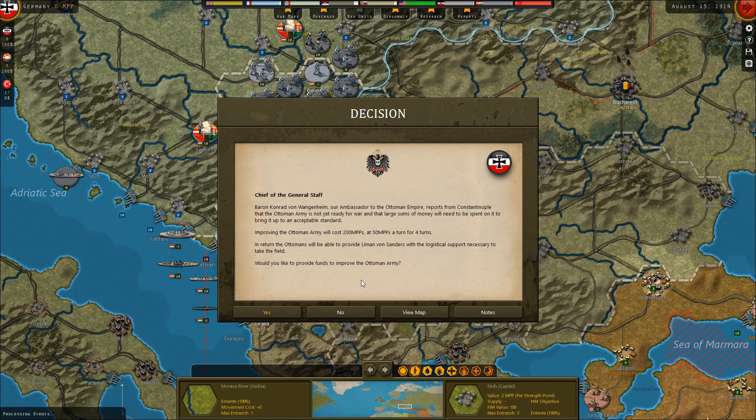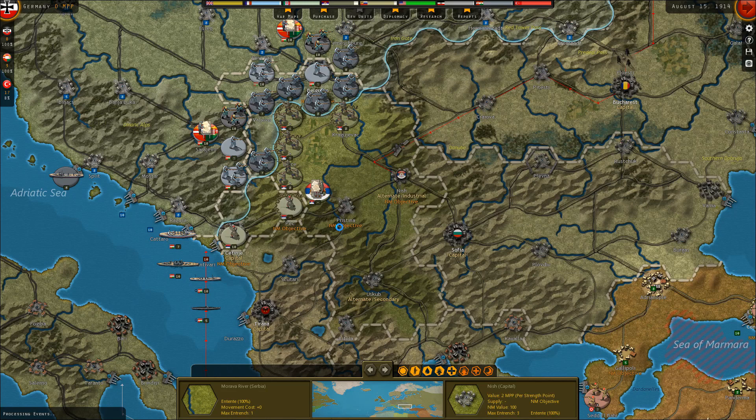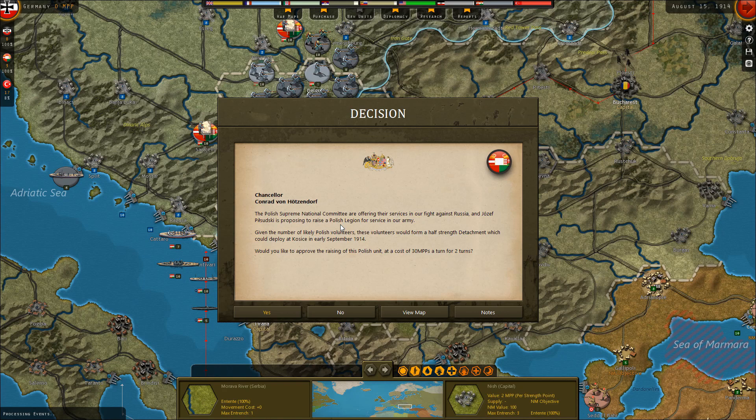A headquarters unit costs more than 200 MPPs, so we're going to do that because it's going to bring the Ottomans more into the sway of the Central Powers and it will also give us good value on a headquarters unit.